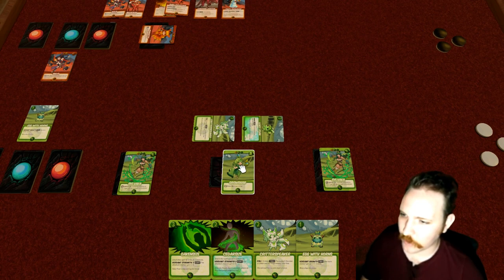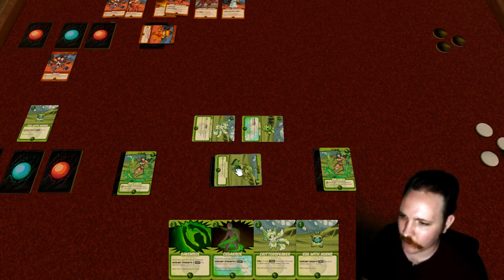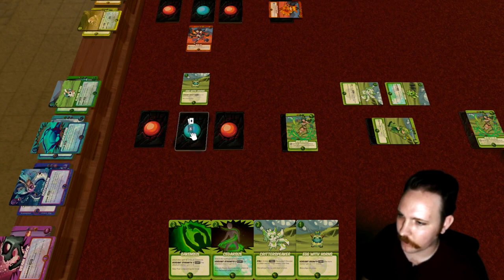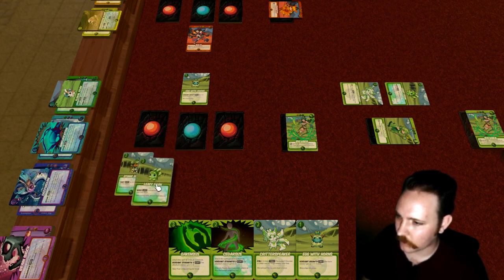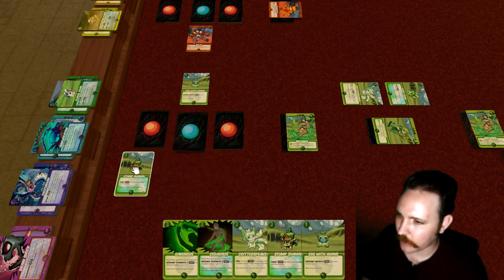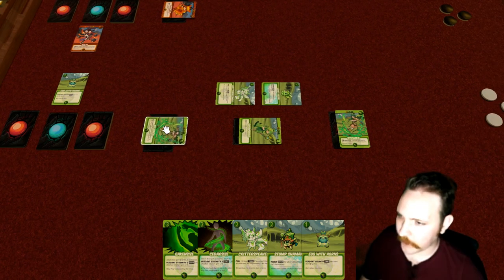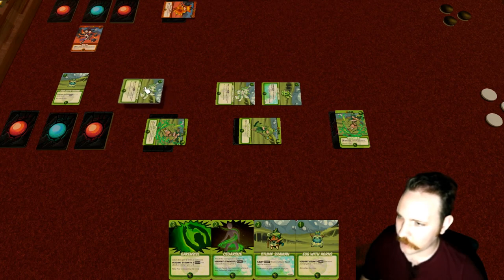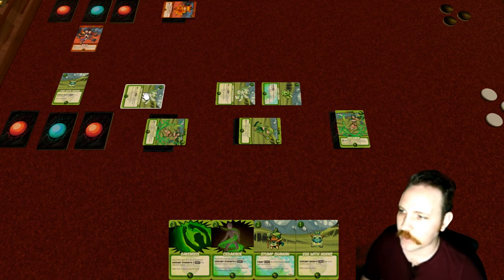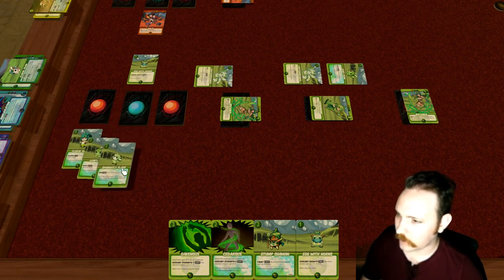Losing a mage doesn't do much on its own — it just takes you down one activation for the turn, which could be pretty bad. The Sphine player now has three power to spend. Groshar could bring something out, but I think we want to go a little wide instead — so we'll have her activate to discover. We got two Stump Shamans and a Leafy Fevin. Let's take a Stump Shaman for diversity.